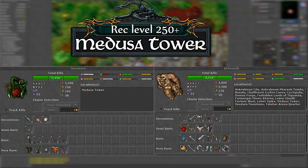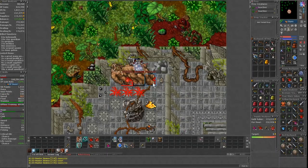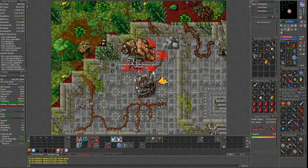It has 6 floors and you will find mainly behemoths, serpent spawns, omnivoras and medusas. Even though it's called the Medusa Tower, you will kill the least amount of medusas here.